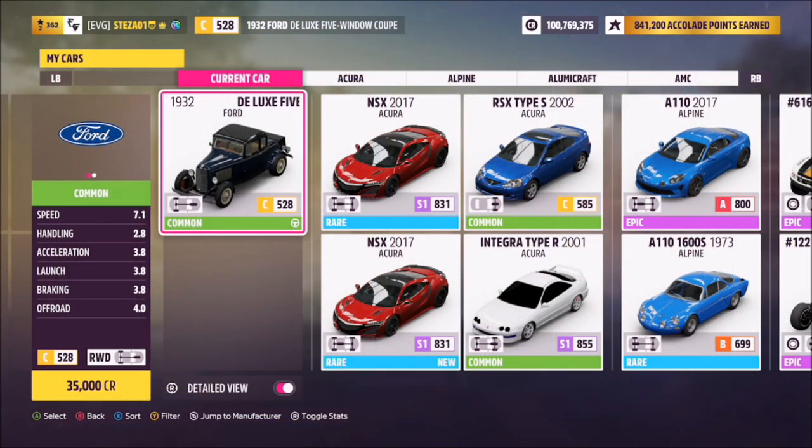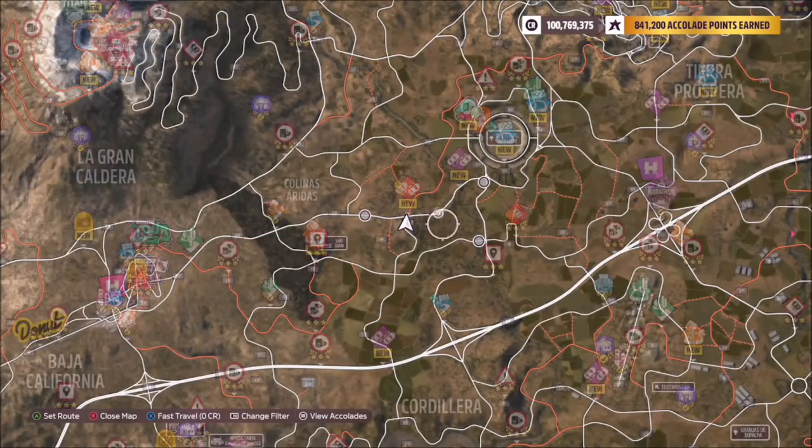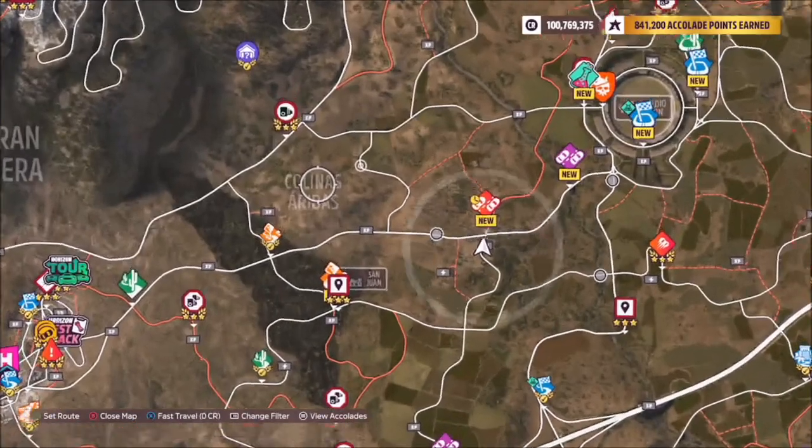This is the 1932 Ford Deluxe 5 window coupe and it will set you back 35,000 credits from the auto show, or maybe a little cheaper in the auction house. Now, the location of the mural —